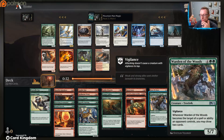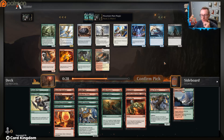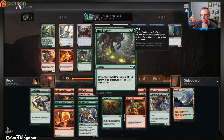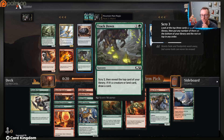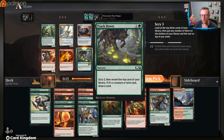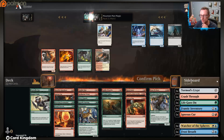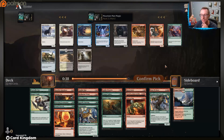We only have two targets for our Fierce Empaths - I don't think we need a second one right now. I think we need something like Track Down to help us make sure we hit what we need, or Sure Strike as a combat trick. I've really liked Track Down. We don't have one quite yet so let's take that - maybe we end up bringing it back in.